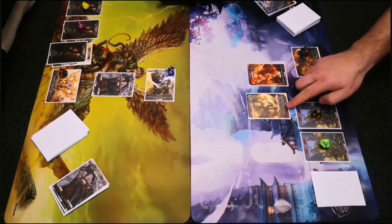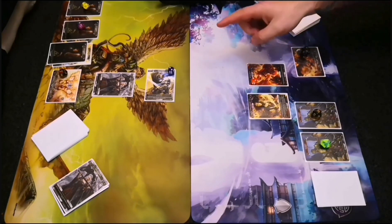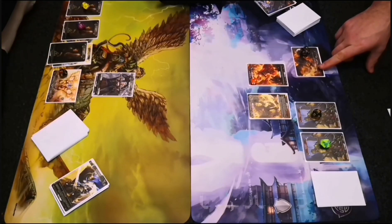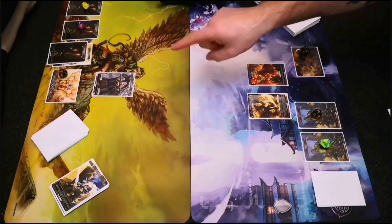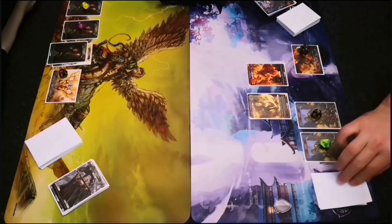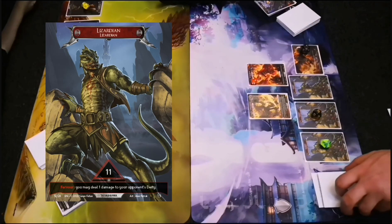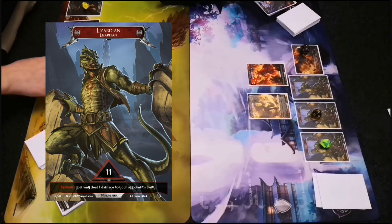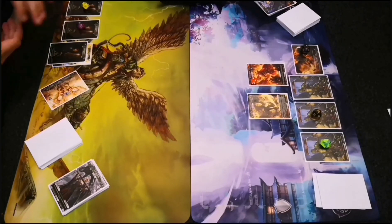My Divine Dawn ability triggers: Liana deals two damage to a page to kill it, and my dragon's Divine Dawn ability activates flame on another angel to deal one damage, killing it. I draw from my registry and choose my Lazardian. Its enter-play ability lets me deal one damage to my opponent's deity — he's mortal with only one health remaining, so I use it to deal one damage to his deity, ending the game.